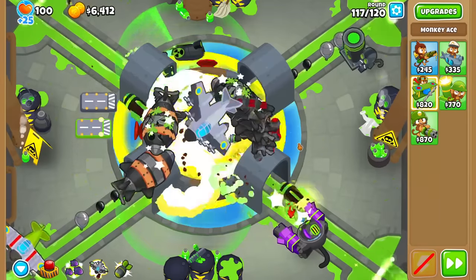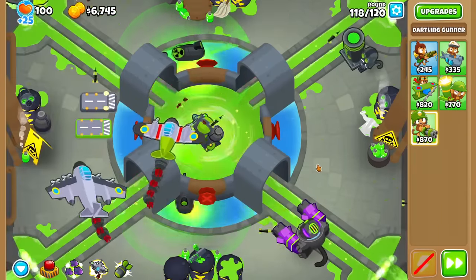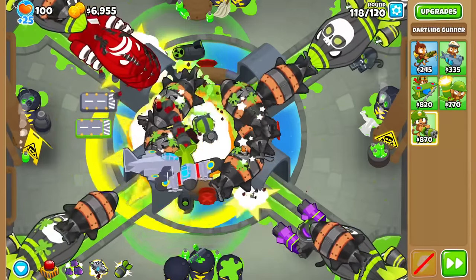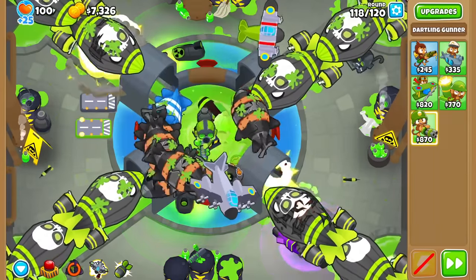It's looking good. There's no more dense rounds after this, just DT rounds, which apparently are really easy because MAD just needs two missiles to pop them. Actually, there are some DTs this round, but they're only ZMGs. I think we should be good. I'll use a stun here for the fortified DTs though.